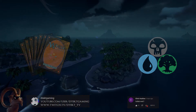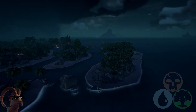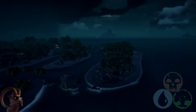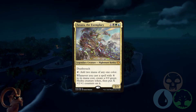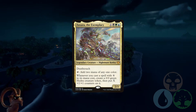Let's get started. Recently I've liked to start these videos with a commander that I've either built or seen in my personal life, and this one is Zaxara — a fun hydra nightmare, literally and figuratively. It has deathtouch, adds two mana of any one color when tapped, and whenever you cast a spell with X in its mana cost, it creates a 0/0 green hydra creature token, then puts X +1/+1 counters on it.